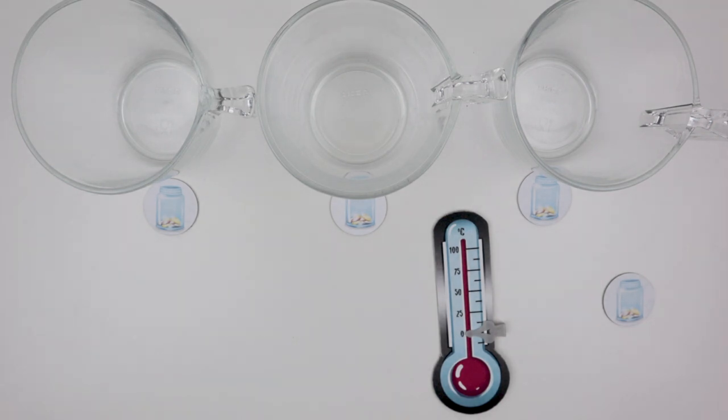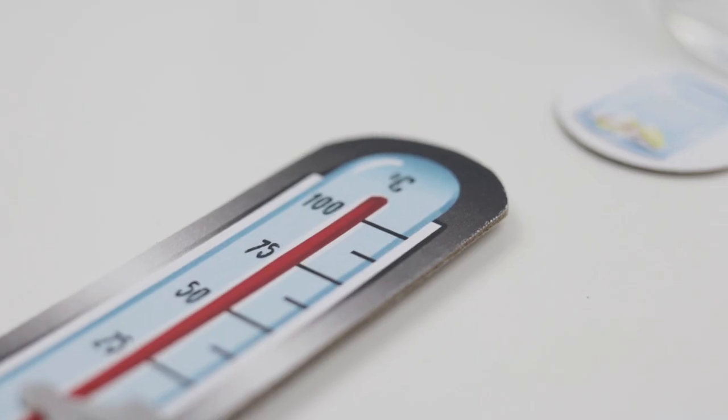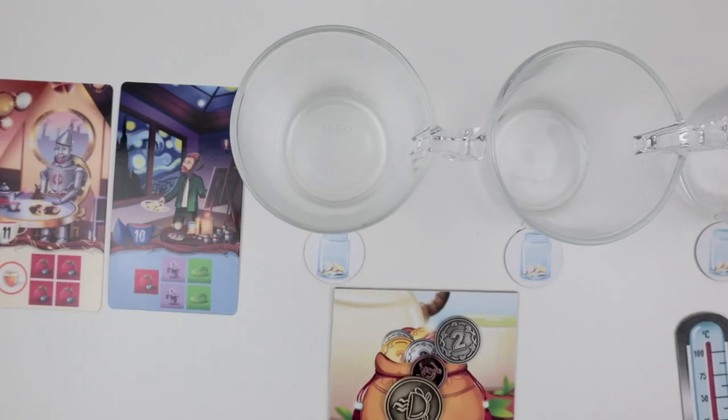Put tea cups equal to the number of players on the top row of the playing area. Shuffle the six tip tokens and put one face-down in front of each cup with the one remaining tip to the side. The thermometer goes next to the tea cups with the round tracker clip at zero degrees. The first player is determined by whoever most recently drank tea, going clockwise from there. The first player gets a copper coin as a starting bonus and everyone else gets a silver coin. Put all the coins on the money pouch board.